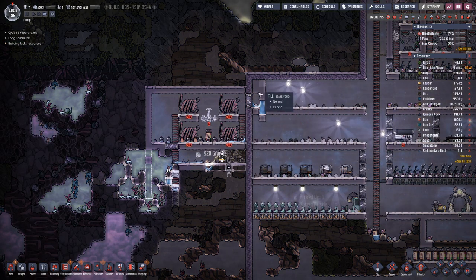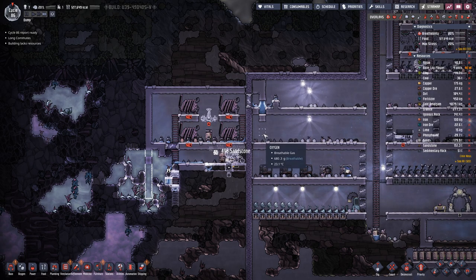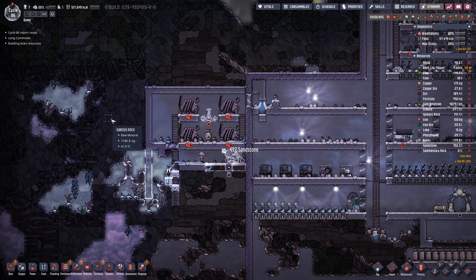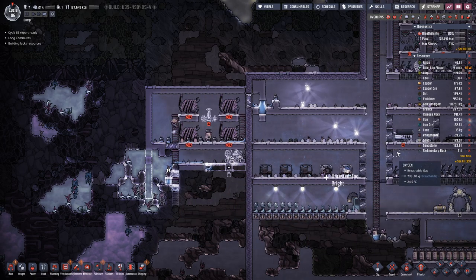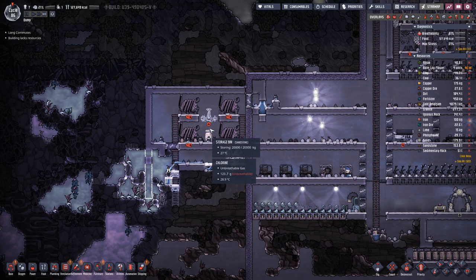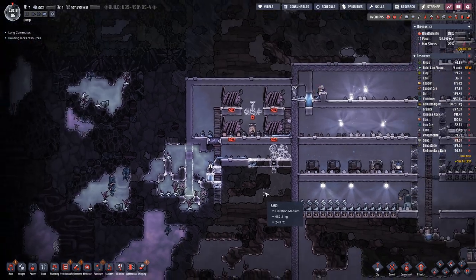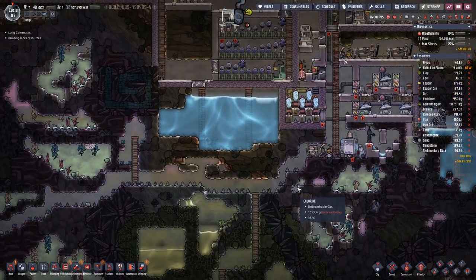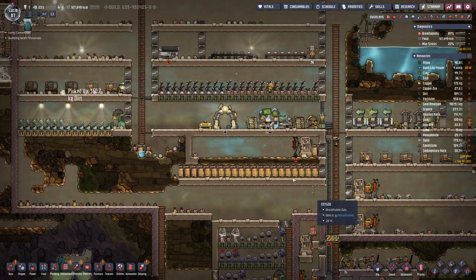Last time we managed to complete this airlock here — a waterlock — so we can keep gases from this side separate from anything in our base, because eventually it will become quite sick with carbon dioxide, which is not too good to have in the base.